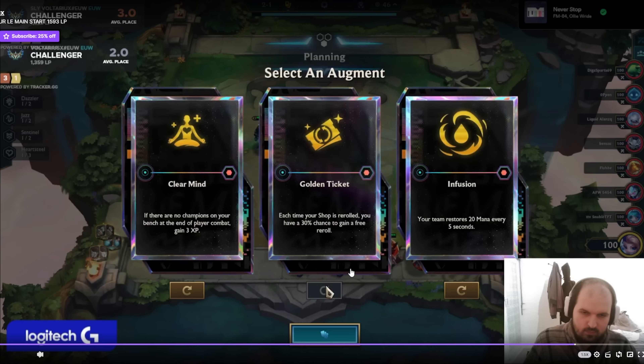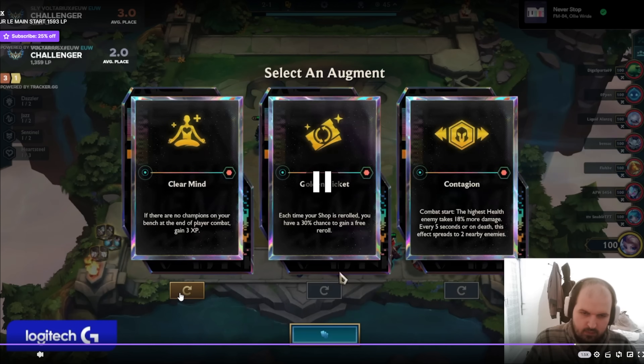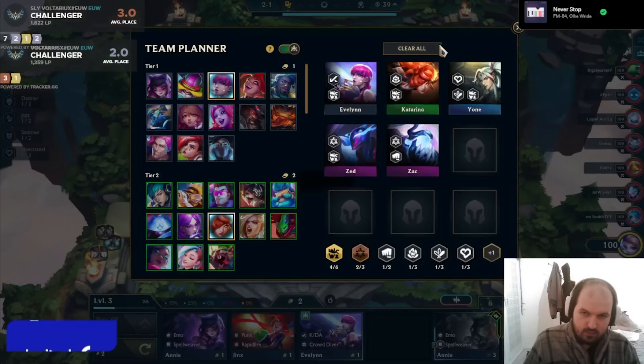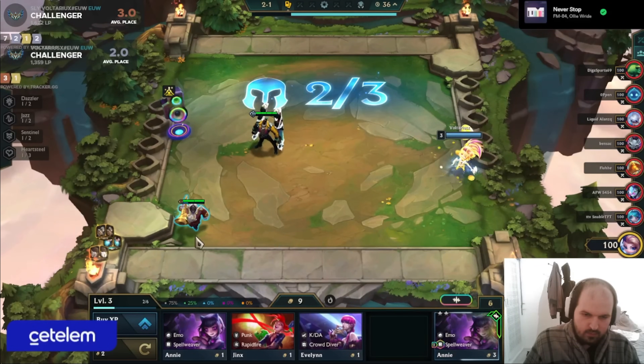At his first augment he was offered Support Cash, which is solid at 2-1, but Clearmind is probably just better right now. Voltariux also really likes to open fort a lot, and Clearmind is really strong on open fort, so he rolls past Support Cash. Fusion is also a really bad augment at 2-1, so he rolls past that as well. Golden Ticket is not very strong currently. Contagion is actually pretty good around 4-2, a little above average, but it's not strong at 2-1, so he ends up going with Clearmind because it's a very strong augment and great with the open fort playstyle.